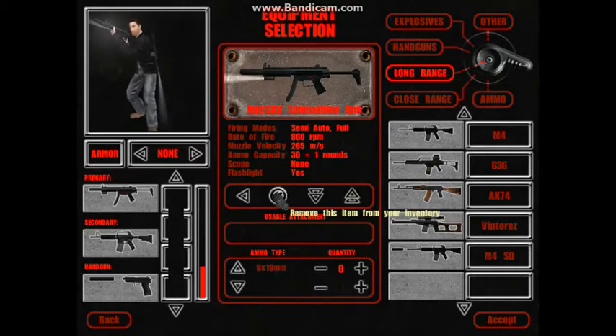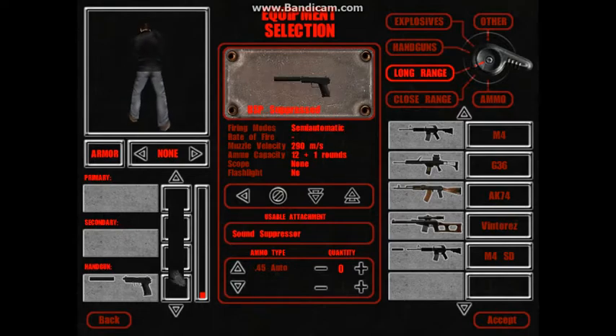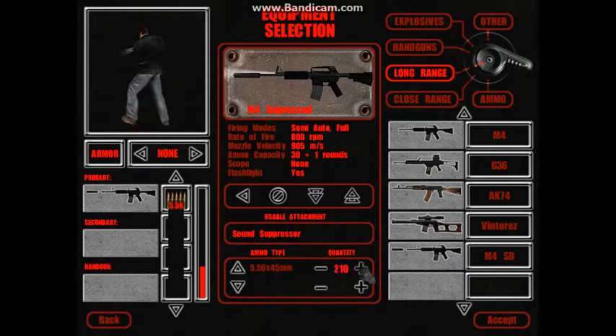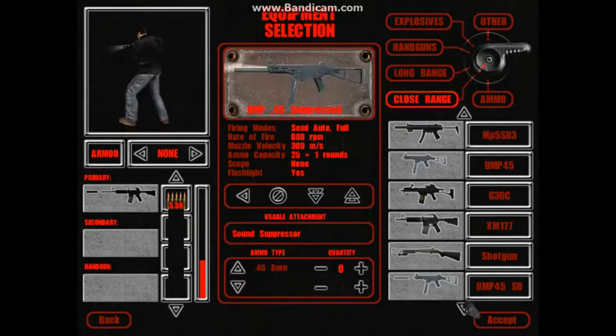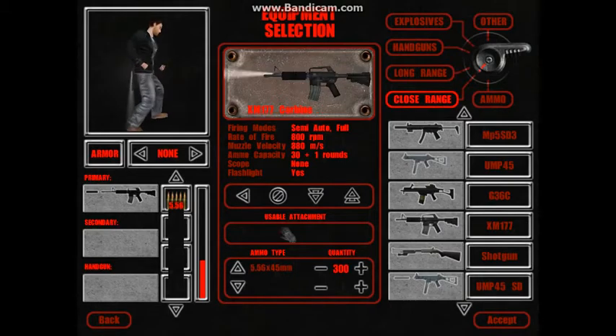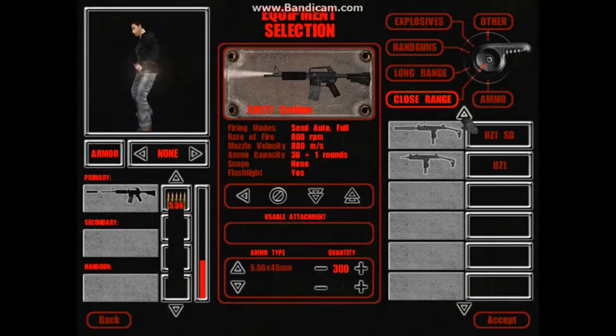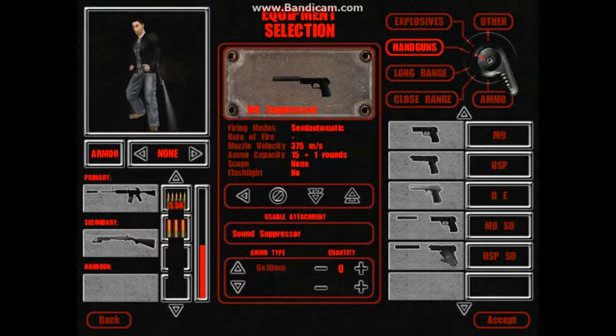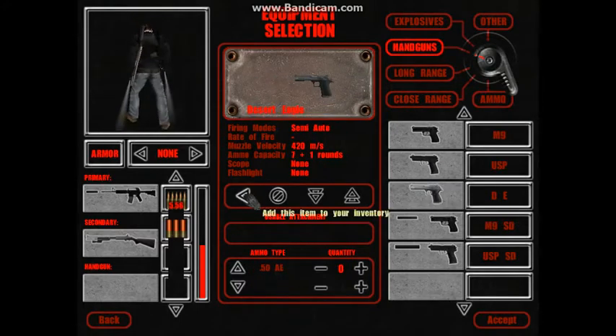The M4 Suppressed is one of the best. It's a bit confusing — remove, remove — okay. M4 Suppressed as primary. You can have a ridiculous amount of ammunition; 300 is probably too much. You can have two of the same weapon, one silenced and one unsilenced, which is quite cool. Or take a shotgun with about 10 rounds and a pistol — compulsory. Desert Eagle's probably the best.